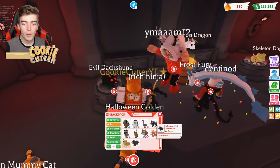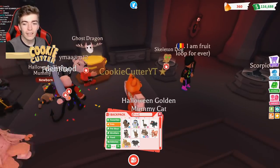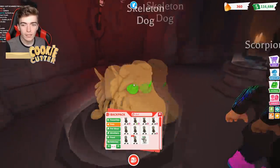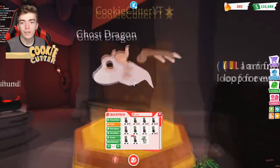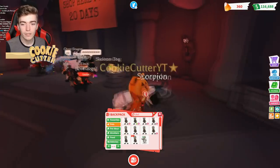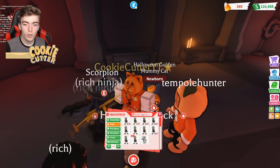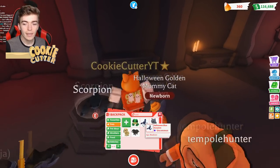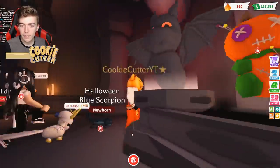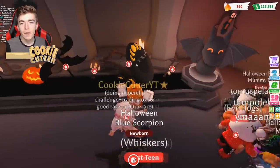The evil dachshund is actually only a rare pet, which I was quite surprised about - I was expecting it to be ultra rare. The skeleton dog is actually only ultra rare as well, which I was expecting to be legendary. So the only legendary from this event is the ghost dragon, which will cost you one thousand Robux. Surprisingly they reduced the price from one thousand two hundred and fifty to one thousand after getting quite a lot of negative feedback. The scorpion costs only three hundred but is actually an uncommon pet.